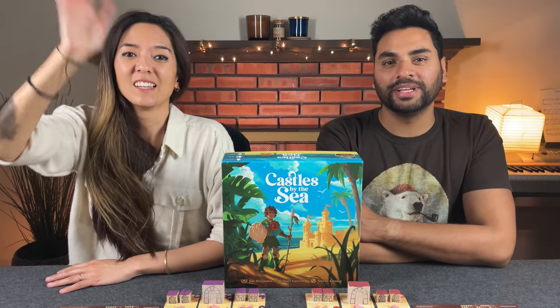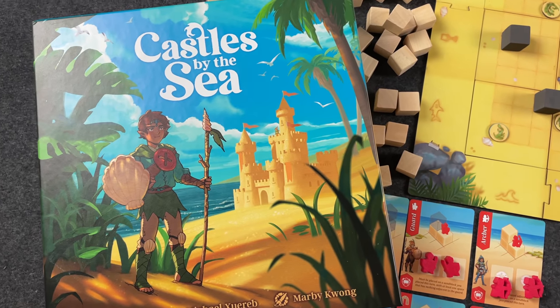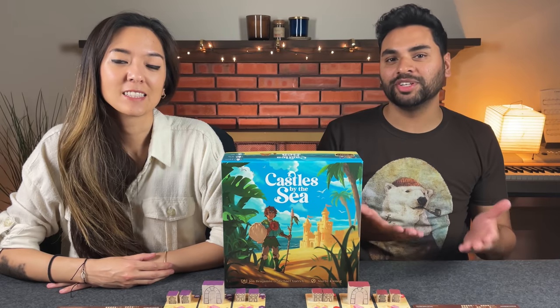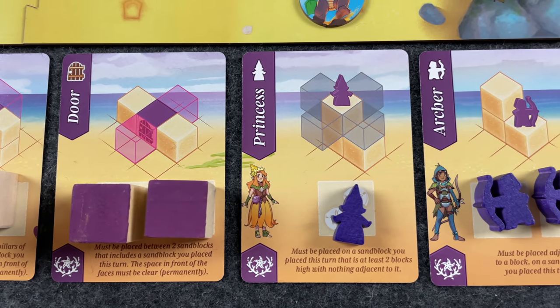Hi everyone, my name is Monique and I'm Naveen from Before You Play, and today we're going to be showing you how to play a game that is coming to Kickstarter called Castles by the Sea. This is a two to four player game designed by John Benjamin and Michael Zvereb, and it's published by Brother Wise Games who helped commission this tutorial video. In this game we are going to be competing to build castles and avoiding the pitfalls of building castles by the sea.